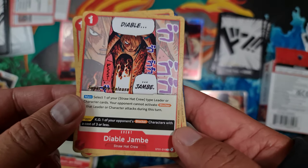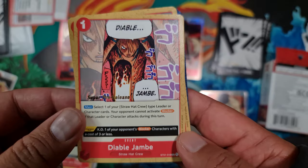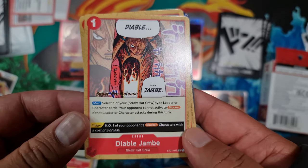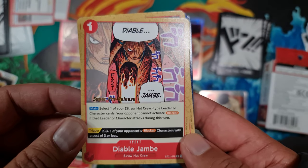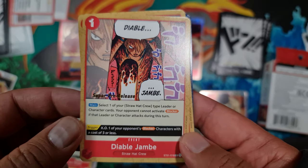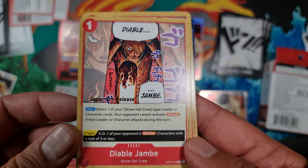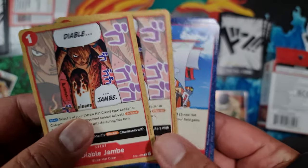Next is Diable Jambe — a one-cost event. Select one of your Straw Hat Crew type leader or character cards, which should be pretty much all of them in this deck. Your opponent cannot activate Blocker if that leader or character attacks during this turn. And the trigger knocks out one of your opponent's Blocker characters with a cost of three or less. Quite useful.